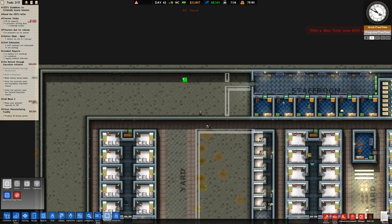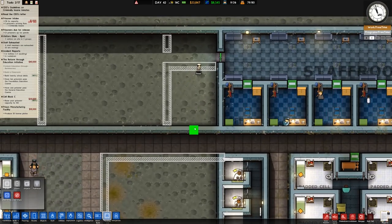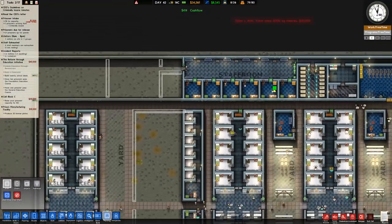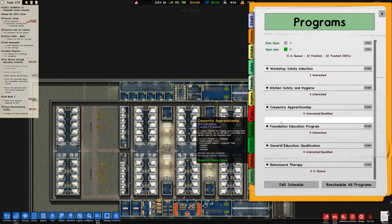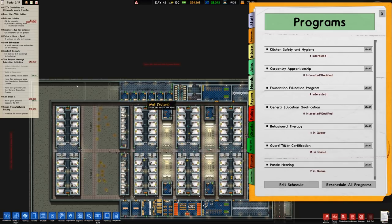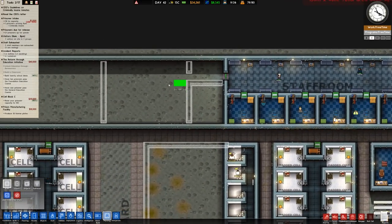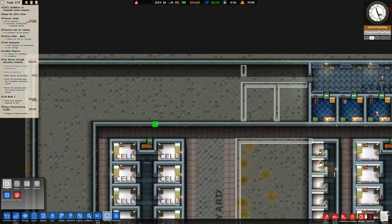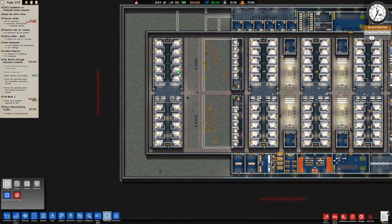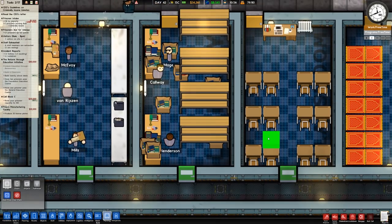Then we'll have another room which will probably be a classroom there. I don't think we need much more than this size room for the psychologist. Let's have a quick check — behavioral therapy, four in the queue. We could go for another one, it's not unreasonable to put another one in just in case. Classroom size 12, that's fine, not a massive problem there.